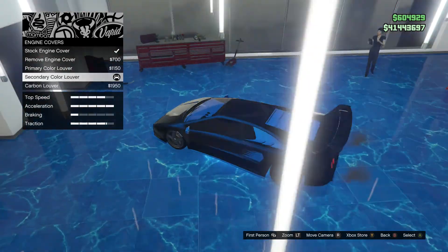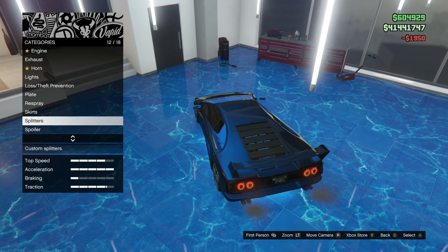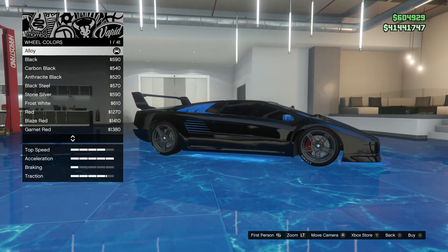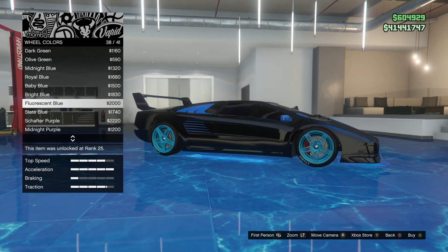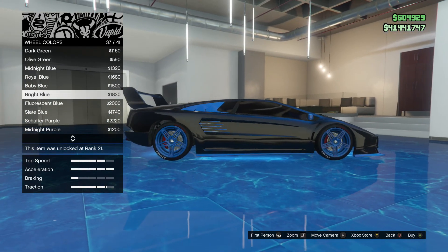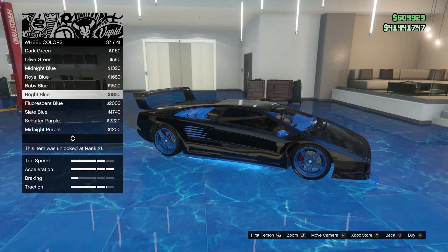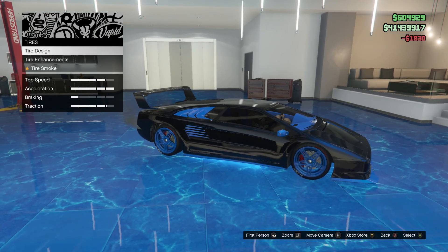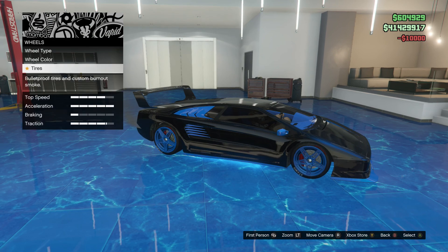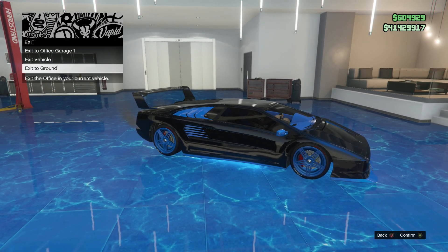Nevermind the front grill — I'll count it as matching the front grill. All right, wheels, wheel color — where's that ultra blue? Bright blue... that's very close but not the right color. Baby blue is not even close. All right, I guess we're going bright blue. Tires, tire smoke blue. All right, we did it! Now let's go bring it outside and see how it rides.